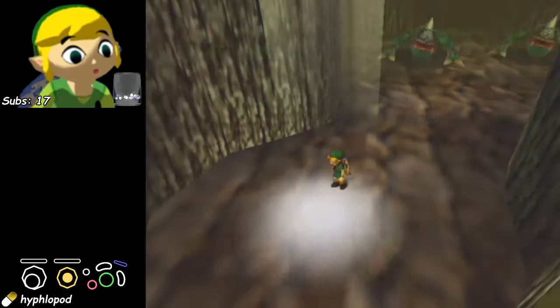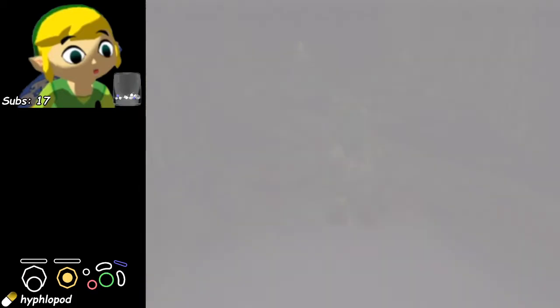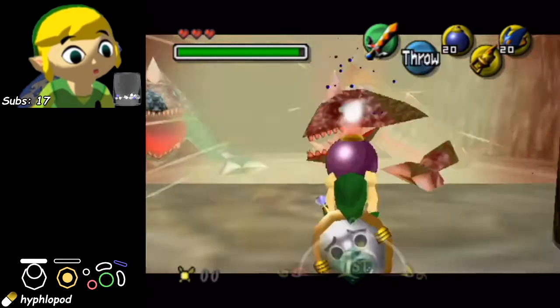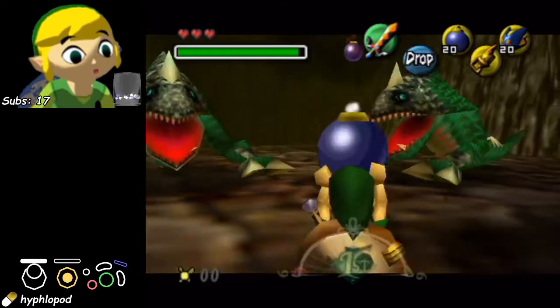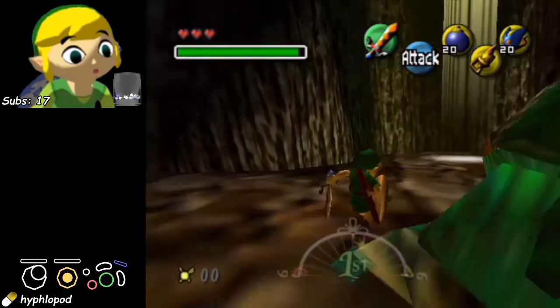I'll try to get one where the one on the left moves. So yeah, the one on the left — the problem I have with this is he can move more to the right, and you can tell I'm not even hitting them with the bombs right now because they're not close enough together. So the one on the right just moved.